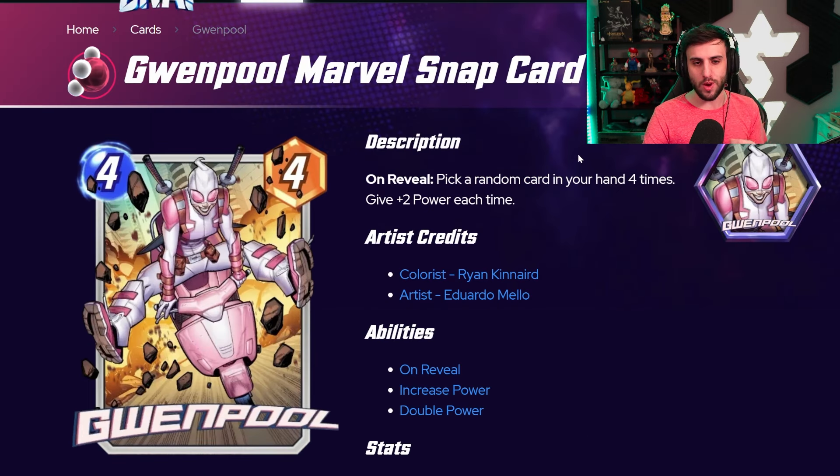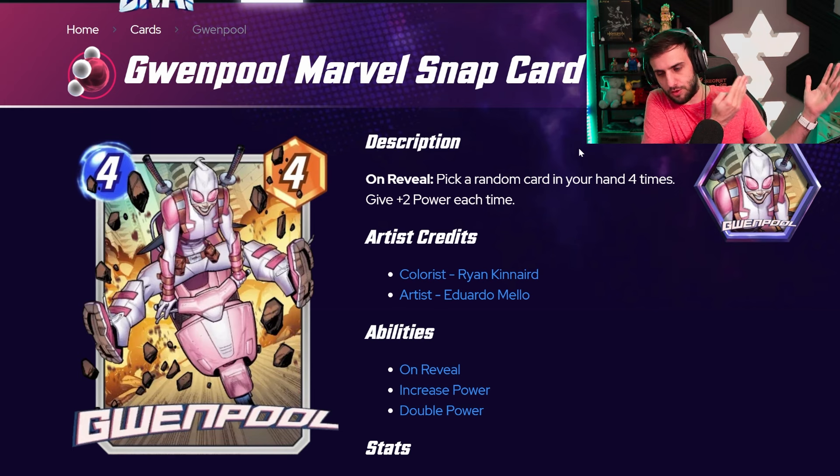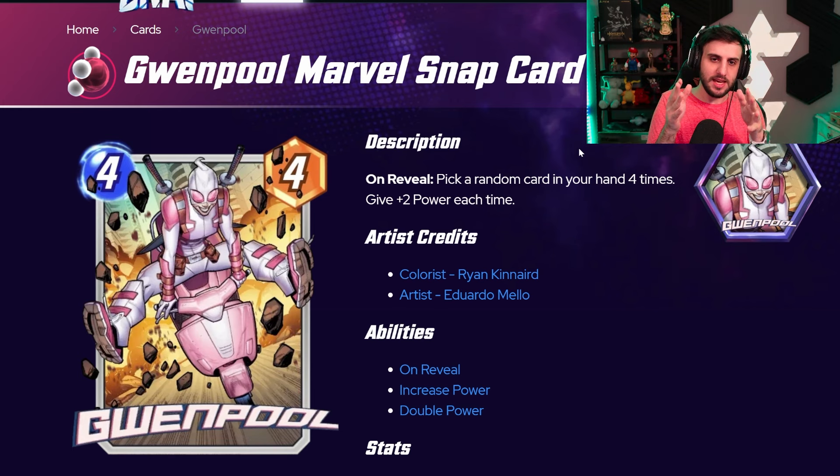First of all we're going to look at the season pass card Gwenpool — a card that has been quite anticipated. We're going to finally see Gwenpool in the game. She is going to basically pick a random card in your hand four times and give it plus two power each time. It can duplicate — pick the same card — so if you look at cards like Nakia, which buffs all the cards in your hand one single time, if you have one card in hand she can buff it four times.